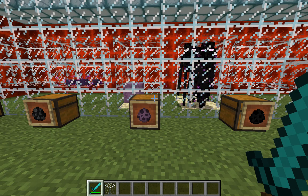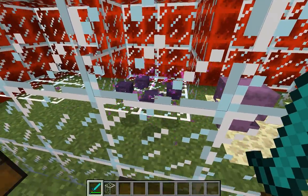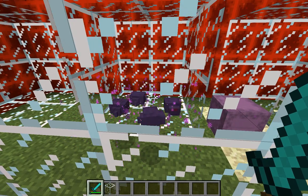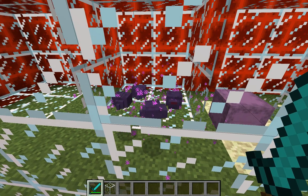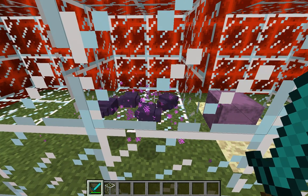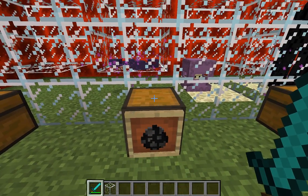Two of these can spawn in the regular overworld, but let us start with the endermite. This little purple booger is one of the most useless enemy mobs. They only spawn when you throw an enderpearl to teleport, and you get a random chance that these guys will drop. All they do is give you a few experience — other than that, that is it.